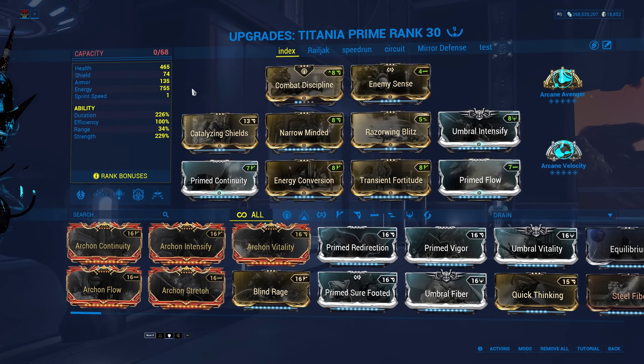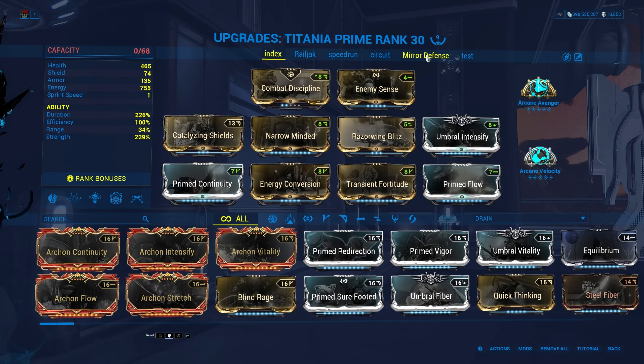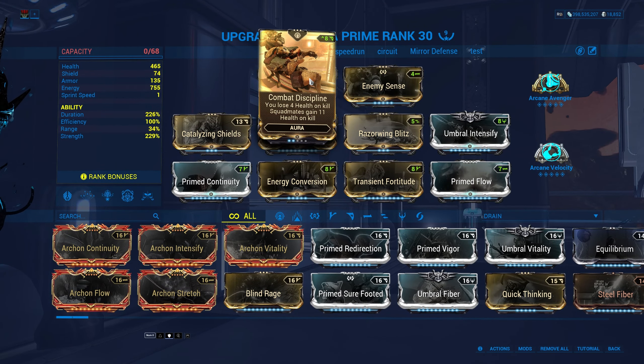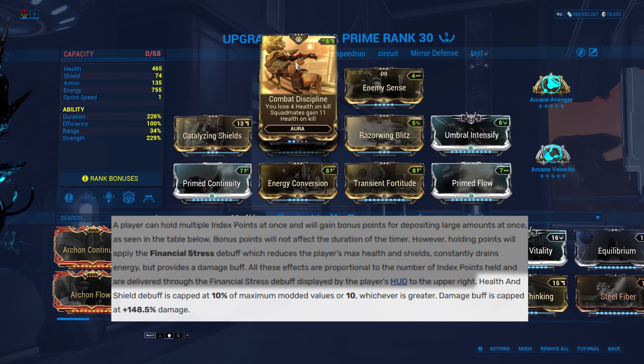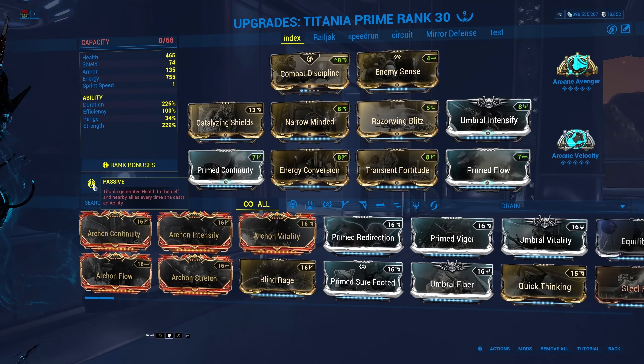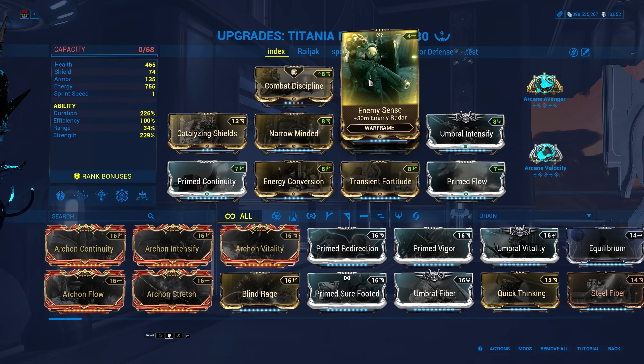Because her pistols don't have good crit chance, Arcane Avenger is a big damage increase. To activate Avenger, you can use Combat Discipline. With the Maximum Financial Stress debuff you have 10 health. With a Rank 2 Combat Discipline you lose 4 health per kill. With Titania's passive you regenerate 4 health per second, and if you cast an ability, this passive is active for 20 seconds.